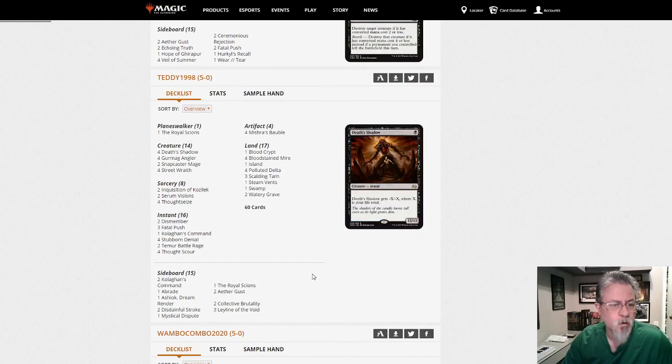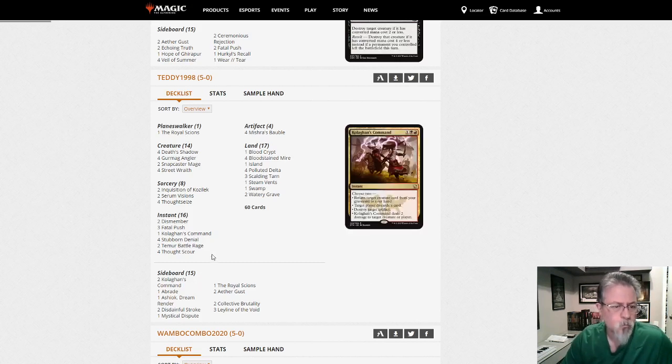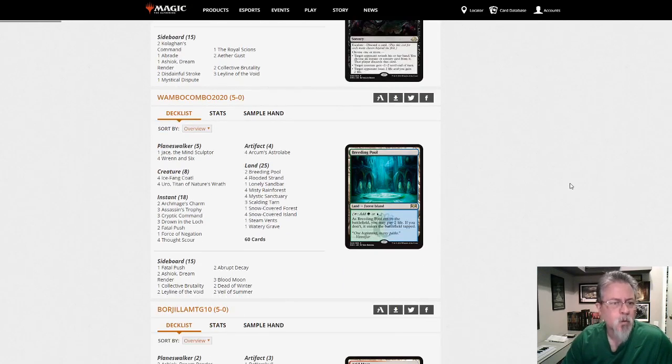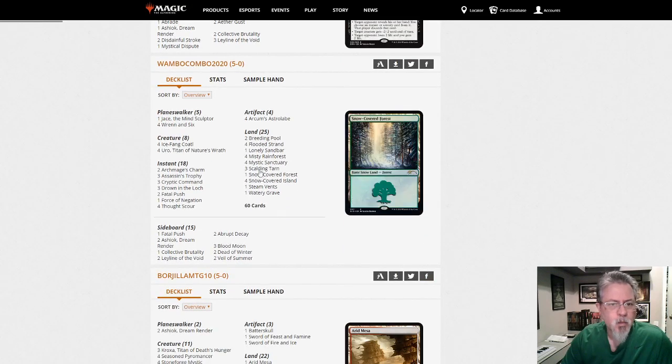Grixis Shadow with one Royal Scions — this looks to be a relatively standard build. You'd kind of expect some land hate in the graveyard, but yeah this is close to your traditional GDS list. Wombo Combo 2020 with Bant — we're Blue-Green, looks like Blue-Green Uro, Blue-Green Snow — or Temur control, whatever we're calling it.